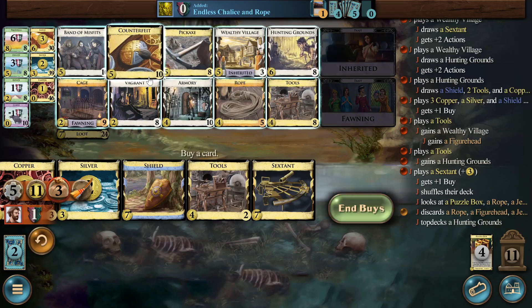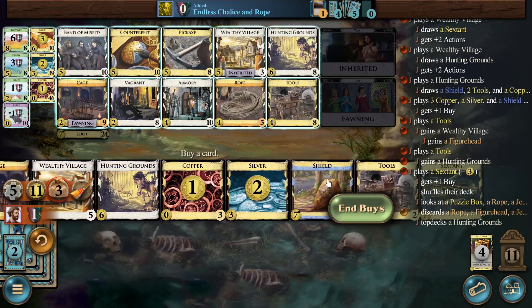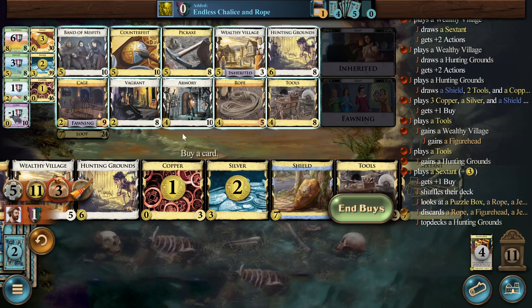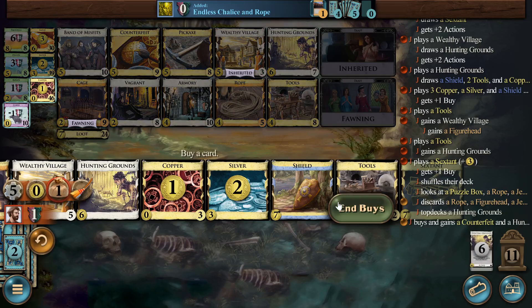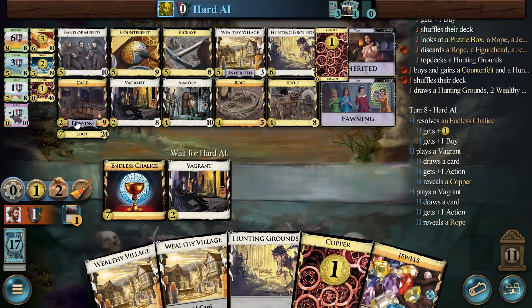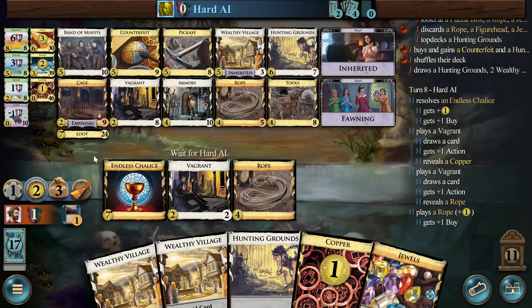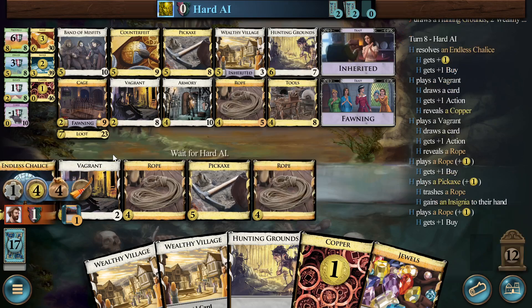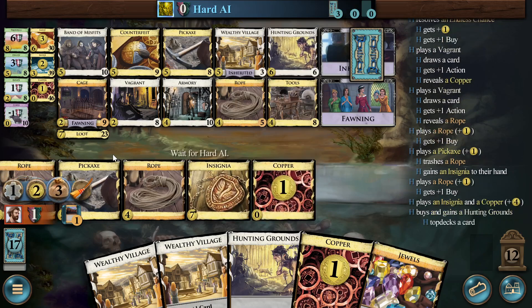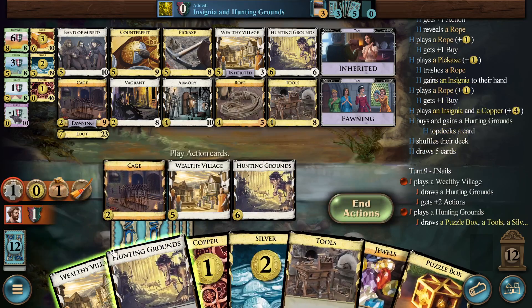I was anticipating having more ropes than I do — I only have the one. So I'm thinking I'm actually going to take a counterfeit to finish off these coppers. Also in hindsight, maybe the cage was better than nothing on that turn where I was deliberating. In my head I had envisioned having a number of ropes much greater than one, and I figured the coppers would take care of themselves pretty fast. That just didn't happen.